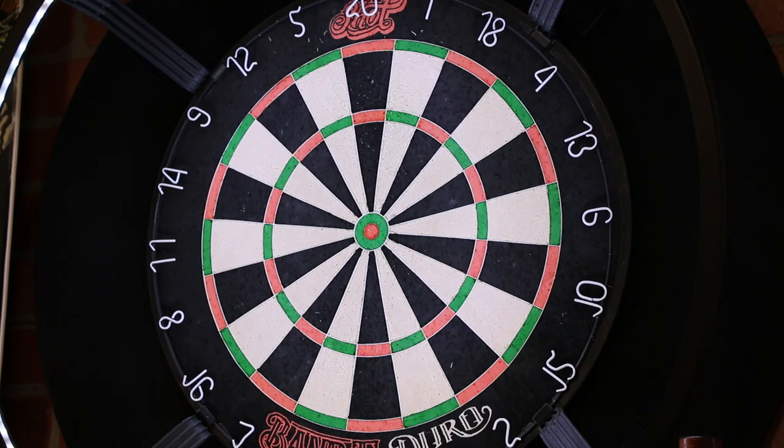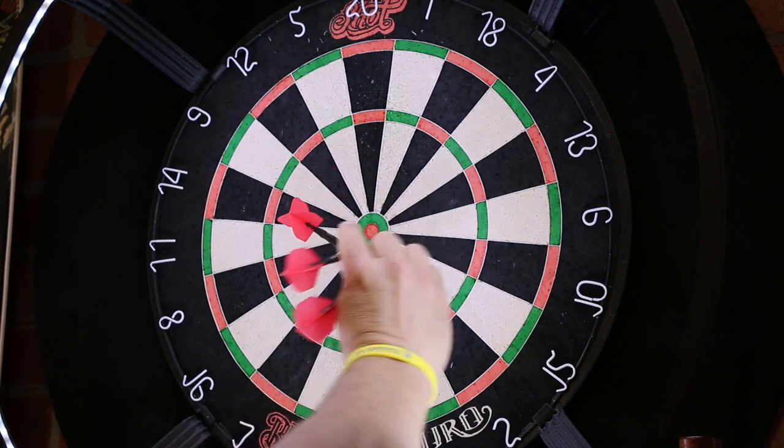Our third practice game is called chase the flight. In chase the flight it's pretty simple — you throw a dart, either nonchalantly or at a particular number. I'll just throw a dart and I hit the bullseye. Now I want to chase the flight — I want to throw my next dart at that flight or at the barrel. I'm trying to get my groupings close and learning how to bounce my dart in off a barrel or flight. I'm aiming at the end of the flight rather than the board itself. There — a close grouping, not super close, but you get the idea.